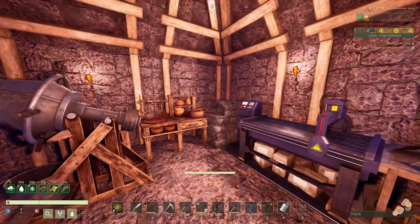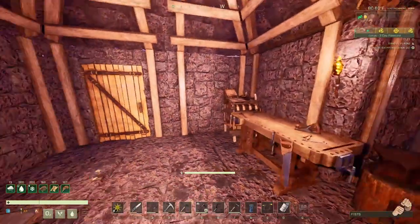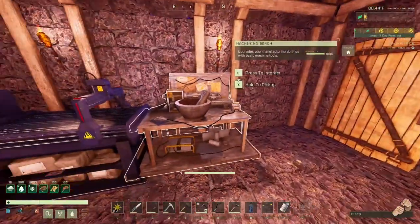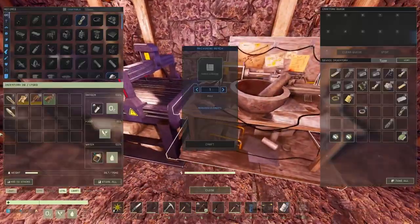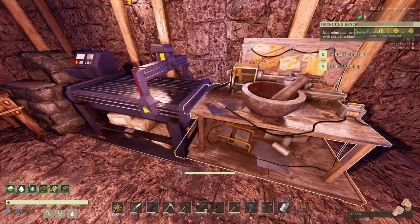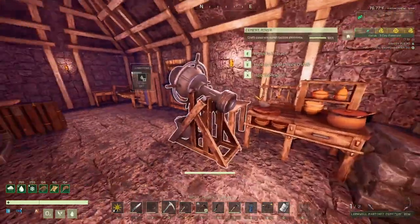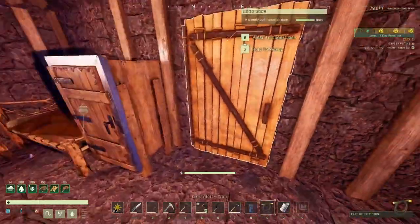Welcome back to the channel, thank you for joining me in another episode here in Icarus. This will be episode 4. At the end of the last episode, I was really confused why I don't have 4 drills — that's because I built only 3. So now for today, I think one drill should be enough to make one more drill.